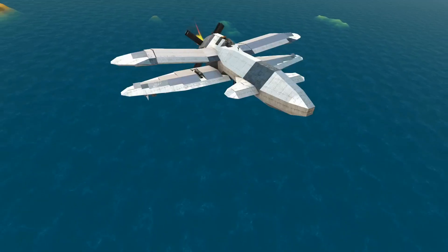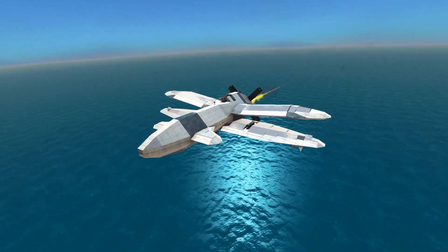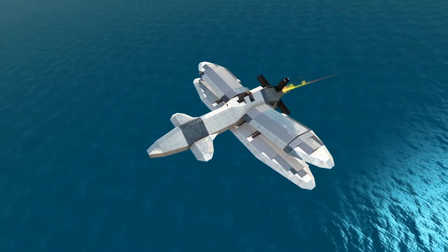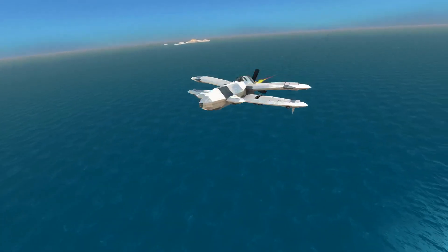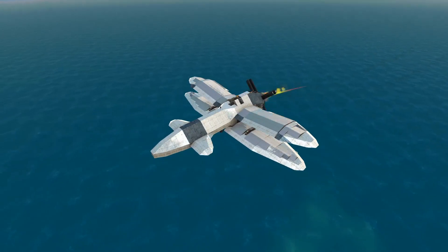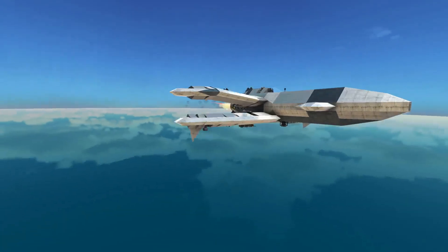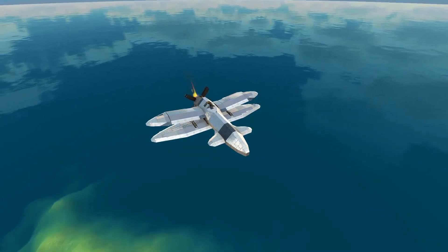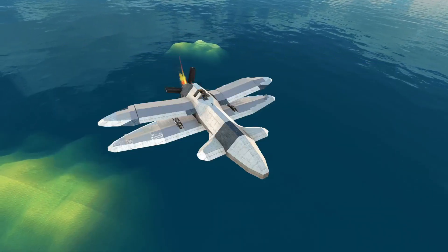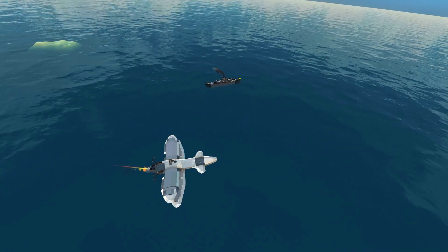This is called Project Devastator. The name does not particularly describe its firepower, but it's for another reason. Those of you who have played Crimson Skies will probably know why. I thought there are a few of my viewers who have indeed played Crimson Skies and are great fans of it. So I thought, why not design something that is loosely based on a plane which can be flown in the game? Also, the AI is called Fortune Hunter — for obvious reasons.